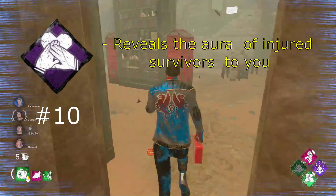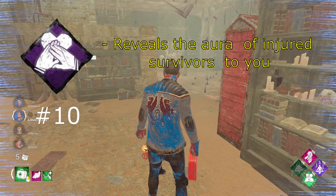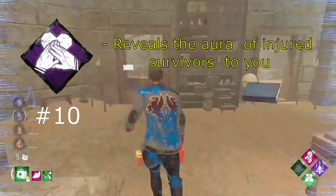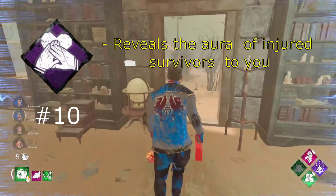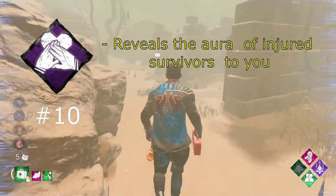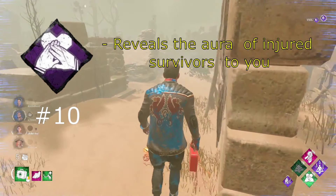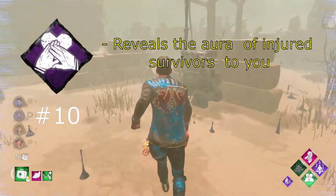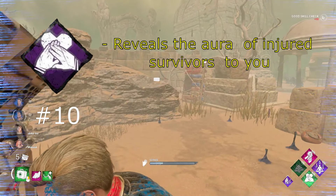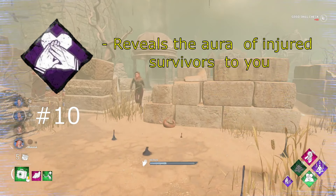On the number 10 spot I have one of my personal favorite perks that I used to use when I was a beginner, and that perk is Empathy. Empathy reveals injured survivors' auras to you on a range of 128 meters — basically the whole map. I don't really think Empathy is so underrated; people know how good it is, but I still wanted to mention it because I just don't see many people use it anymore. Maybe it's because of the new HUD system where you can see what your teammates are doing — if they're on a gen or getting chased. So Empathy somewhat lost some of its value, but regardless, seeing where your injured teammates are at all times at any range is pretty good. You can tell where the survivor is, where they're getting chased, where the killer is — it's basically double value.